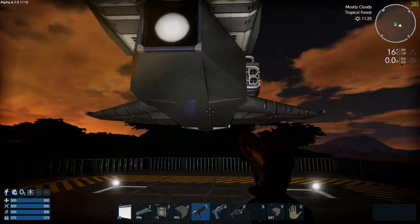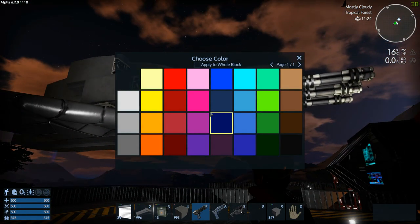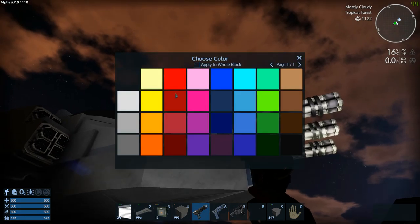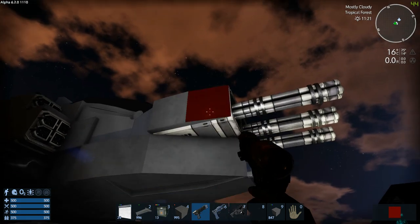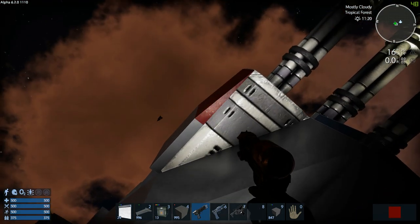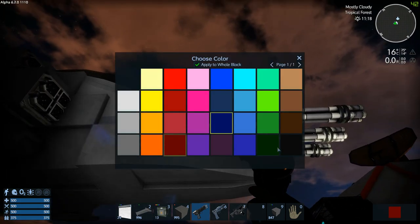So now you want to design your ship — there are two tools you can use. First, the color tool. You have those colors and you can choose to apply to the whole block or just to the side. For example, I take red and apply it to the side, but I would have to color this part as well, which is annoying. So I'll show apply to whole block — you can just spray it.